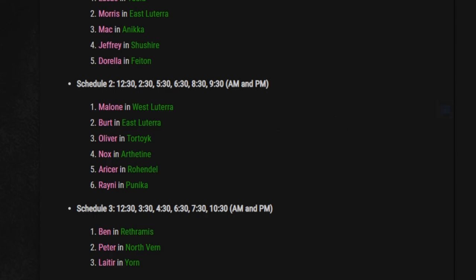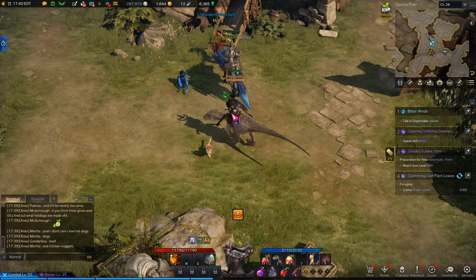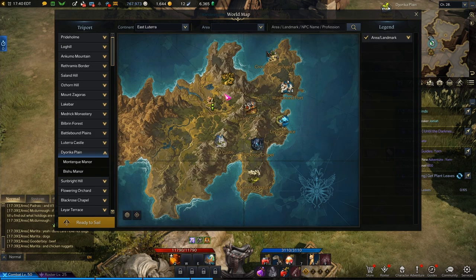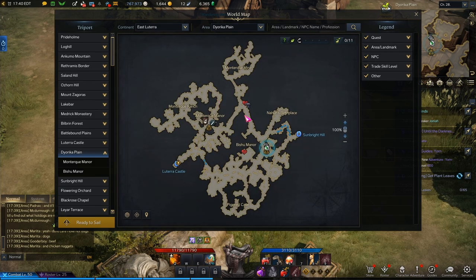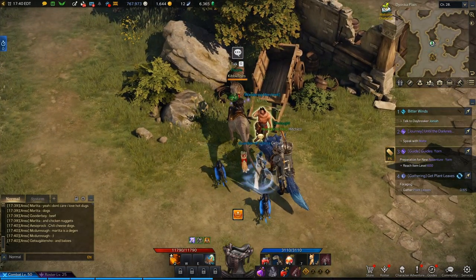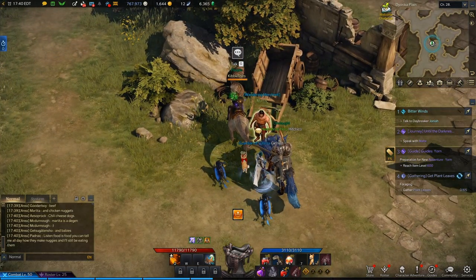I started a little late, but I found this first merchant using that map. The map is missing some locations — this one is in the Dior Plains, near the fast travel. You'll actually see the merchant icon on your mini-map, which makes it easy to check each zone.